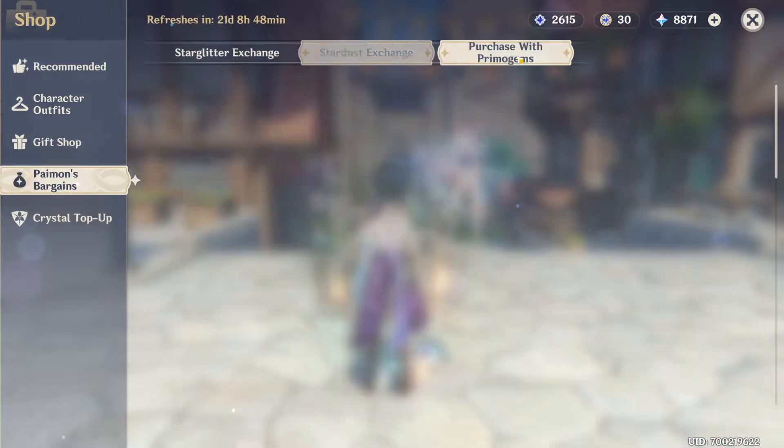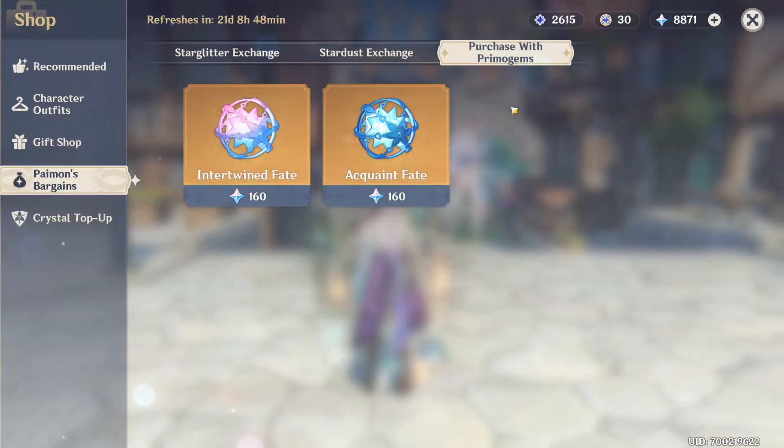Then there's Purchase with Primogems. If you've played the game for any length of time, you may have noticed that you got some Primogems. You can use Primogems to exchange them for fates. You can get Primogems from completing various activities in the game — this currency is extremely limited, so use it wisely.